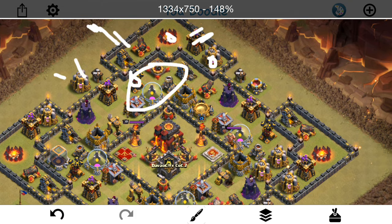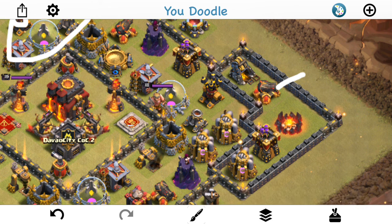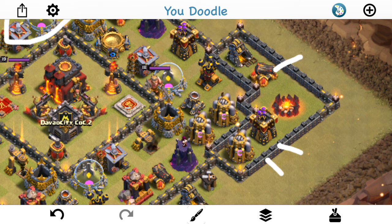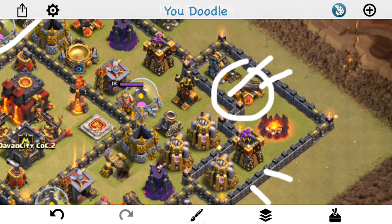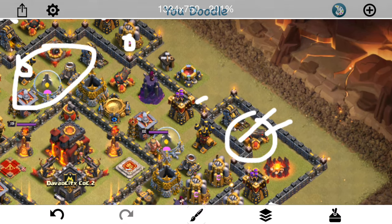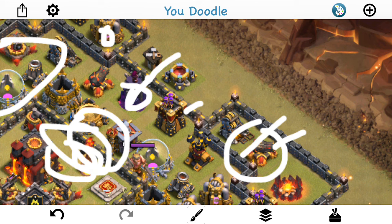Once the queen's looking good, I'm going to create the funnel on the other side — drop down a golem to tank for the three point defenses, the two archer towers and the cannon, then drop down two wizards to take out those two buildings, then a jump spell, king, and two or three Valks to get in and create the other part of the funnel. I'm also going to drop a giant to tank for that wizard tower, just so it doesn't get too many shots off on my main group of Valks — when all 12 Valks are together, that wizard tower does quite a bit more damage than any point defense. I have a jump, a rage, a freeze, and a heal — all four spells.